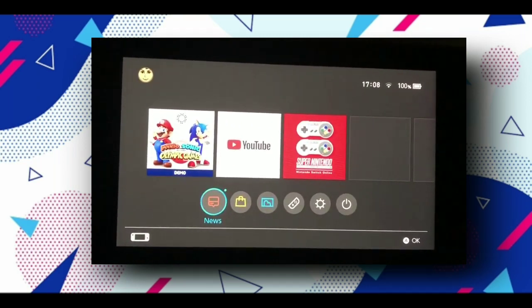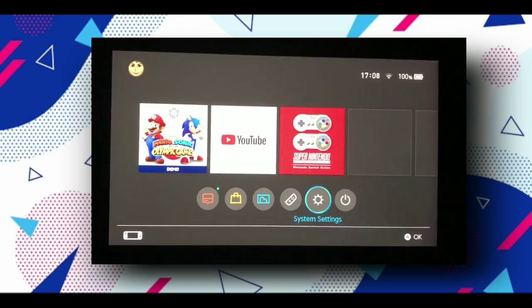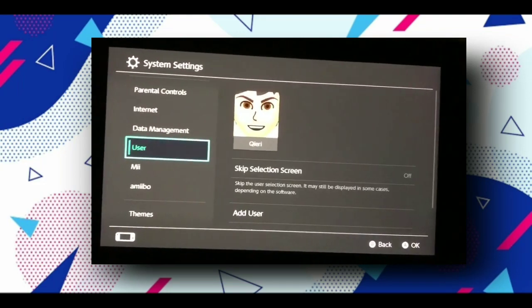To solve this problem, firstly open your device. Now go to the settings section and click on it. Now simply open your data management and come to this option, click on it.